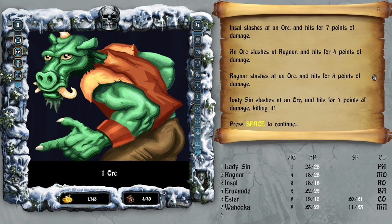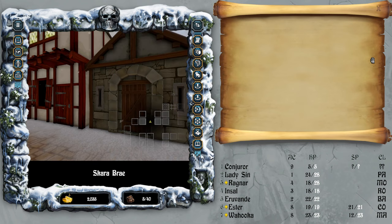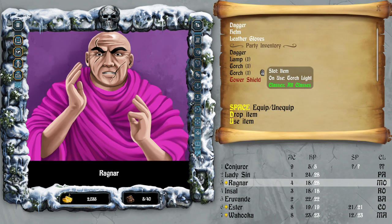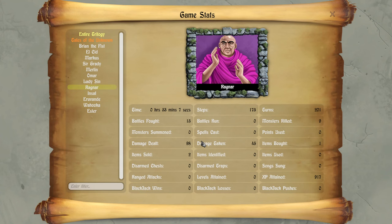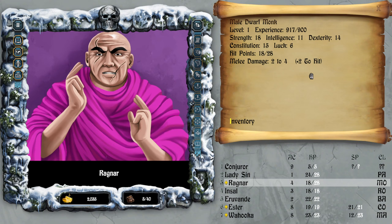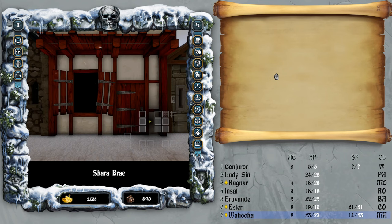I need to see if Ester or Wahooka can have any ranged weapons — probably not. Too bad there is no auto combo. A plus two to hit — what's that? Journal, inventory, stats. Ragnar XP — one hour in-game damage dealt. Totally not surprised by Insole. Wahooka is pretty useless so far. A conjurer actually joined the party — that's what happened.